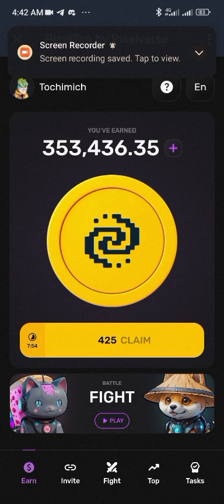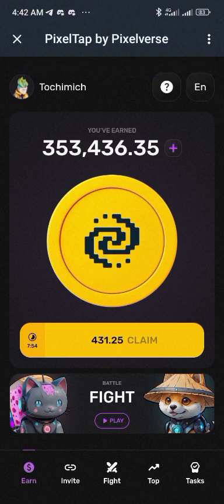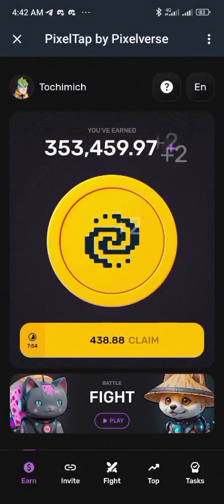This is Pixelverse, a very interesting project with a strong ecosystem, just like other Telegram mini apps but with something a bit different. On the main interface, you are mining — you wait about seven to eight hours for mining to finish before you click claim. If you start clicking right away before it's finished, the number depletes to zero and you cannot tap again.